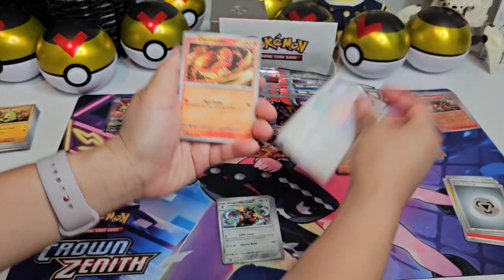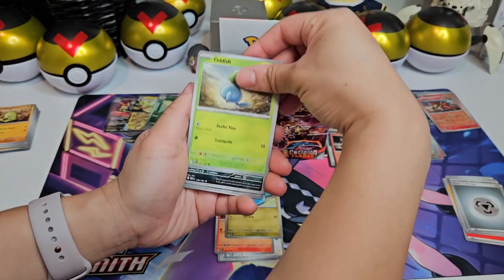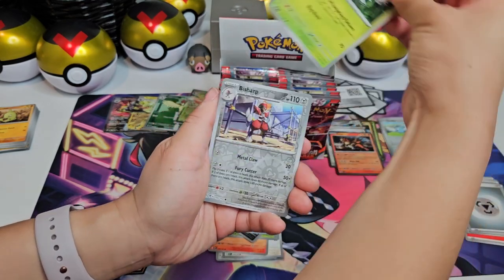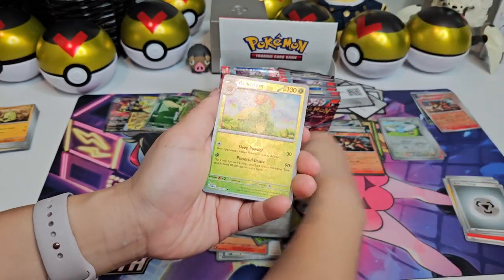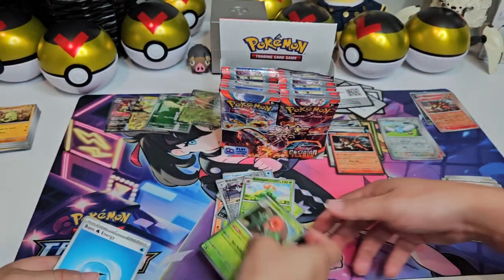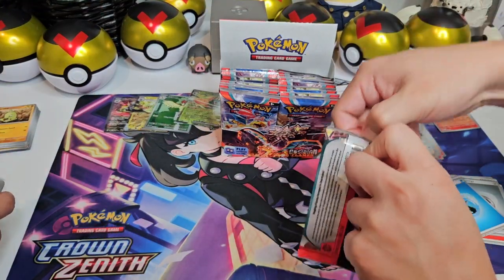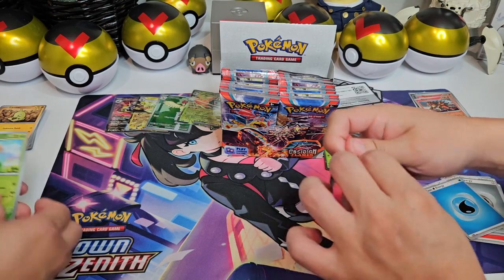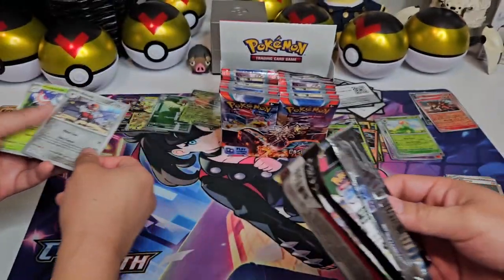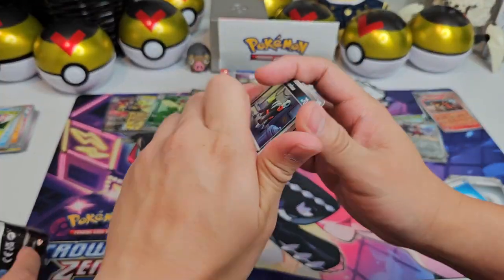Oh, this is so cute. We did get that promo card from GameStop too. And — Scovillain! The first or second Scovillain of the day. We can put those over there with the reverse rares — on the reverse piles. Just to keep it organized so I don't have to do it myself later. Alex has to clean up after me.